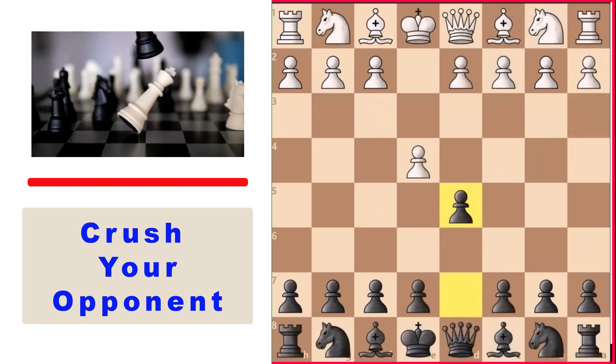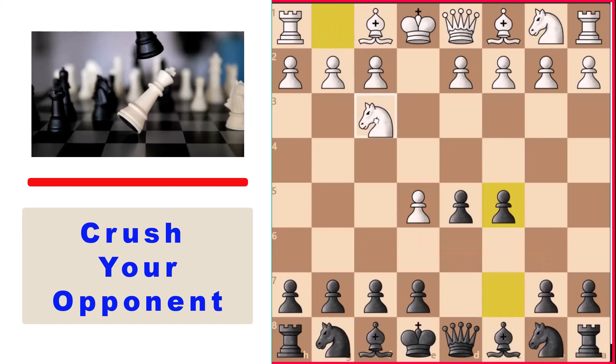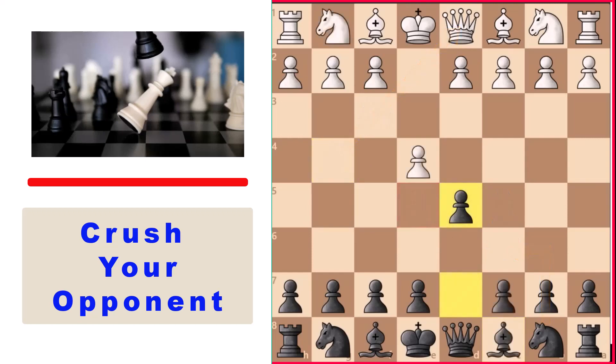What if White doesn't take on d5 at the very start, but instead pushes the pawn forward to e5? In that case you get a really superior version of the French Defense — this pawn on e5 is too far from the rest of White's army. You can then play pawn to c5, knight to c6, targeting this pawn on e5. Your bishop is likely to go to g4 somewhere in the future, and if White plays knight to f3 you play your bishop there, attack this pawn, and it's certainly not troublesome for Black.